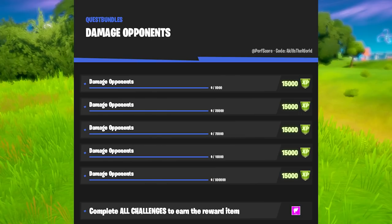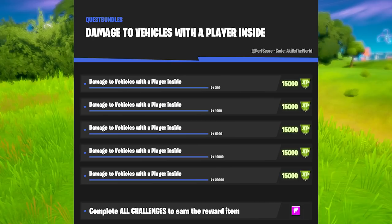The next one is Damage Opponents — this is one of those rare quests that you unlock while playing the game. I think Team Rumble is the fastest way to deal a lot of damage to opponents, and unfortunately you have to do this all by yourself; damage your teammates deal won't count. Damage to vehicles with a player inside is difficult. Not a lot of players go inside of vehicles, and since choppers have been removed, it's going to be even more difficult to find a player driving a car. My recommendation: if you see a person driving a car, immediately start damaging it. It doesn't matter how much damage you do — everything you do now is going to help you out later.